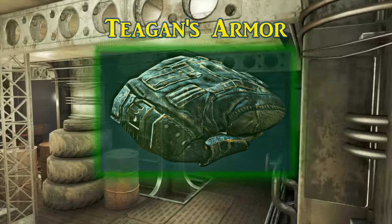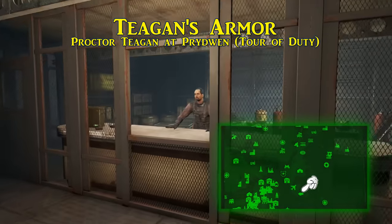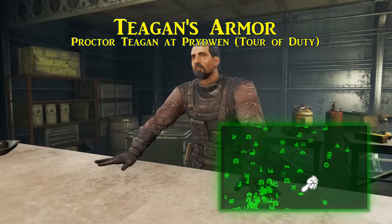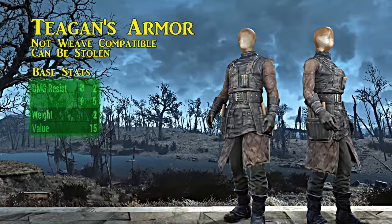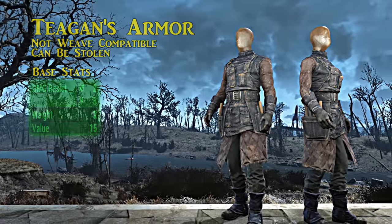Another is Tegan's armor, worn by the quartermaster of the Prydwen, Proctor Tegan. Place yourself in just the right spot to the side of his cage and he won't be able to see you while you take his outfit. When equipped, Tegan's armor grants damage resistances of two ballistic and five energy.